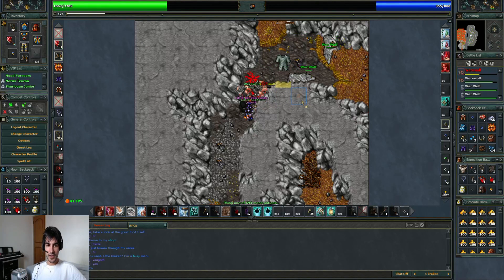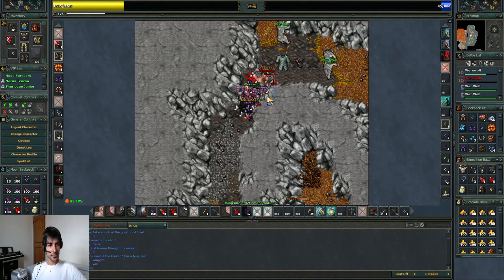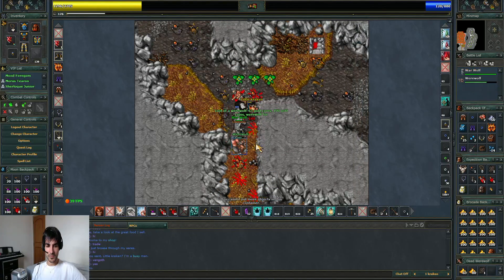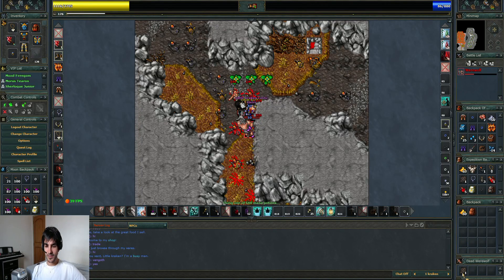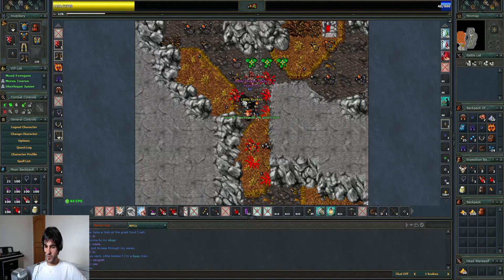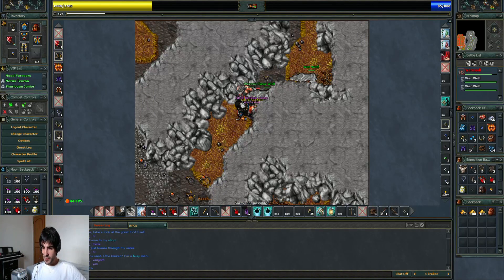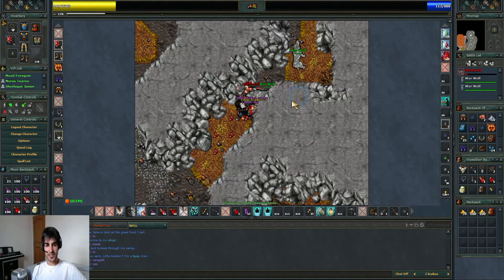This time I got 2 werewolves on me and there is another one coming from the south. When they are two, they deal a lot of damage. Wolf paws are not worth much. Ultimate healing potion — 300 gold. I think I got 4 potions. Pretty sad, not much loot.